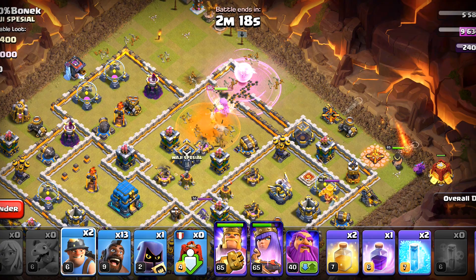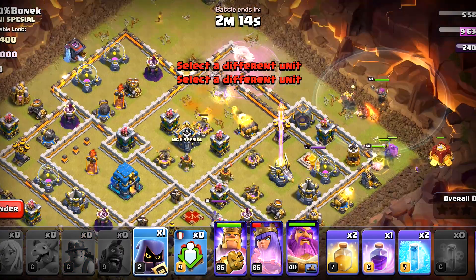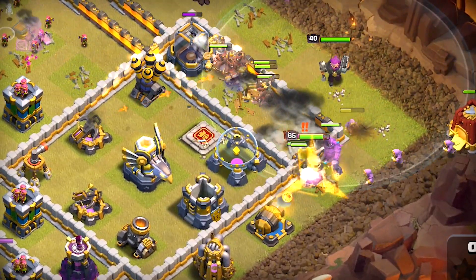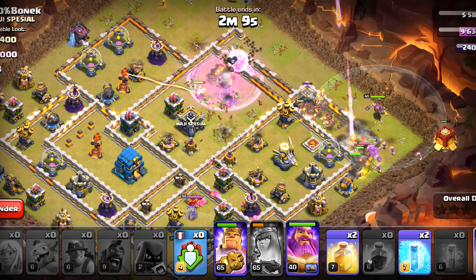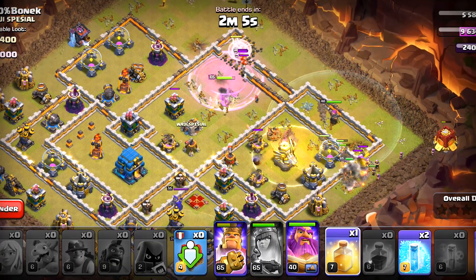The king is going in a weird direction, so we will just deploy the miners followed by the hog riders and then the warden. The king is back on track so we will help him with one headhunter. We forgot about the queen totally, and I ended up losing her ability, so we will rage her up now and deploy a heal spell here.